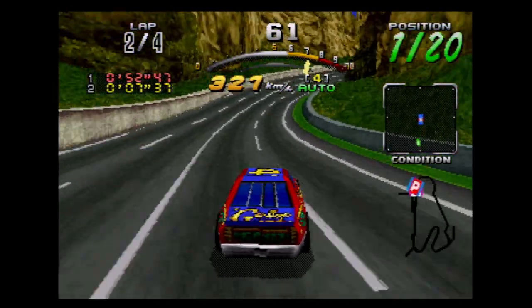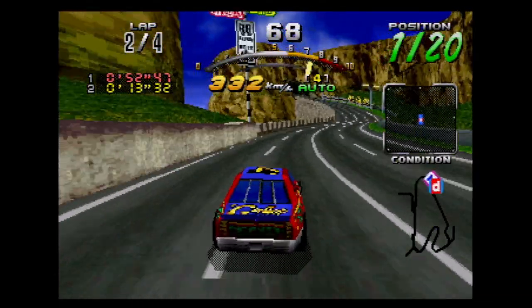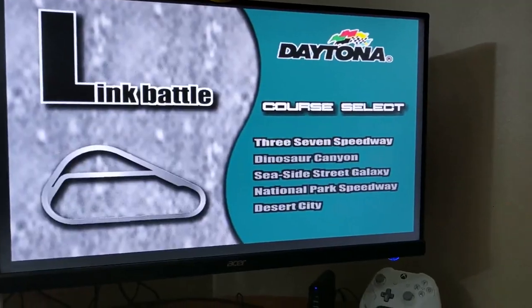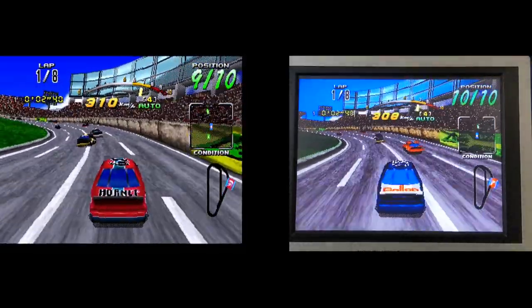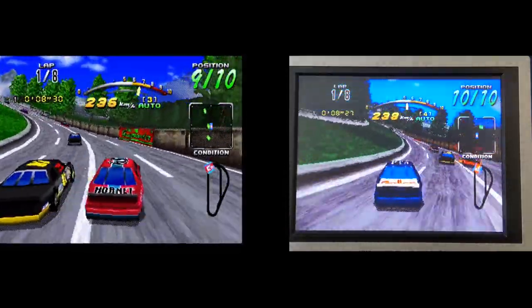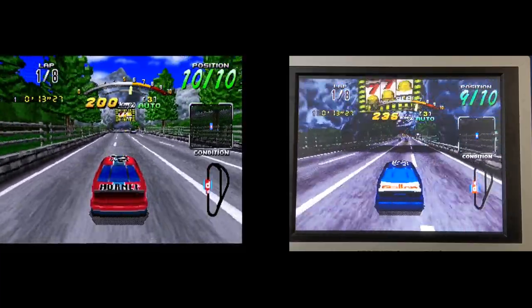The multiplayer offerings have also been greatly expanded. Besides the split-screen experience, Circuit Edition also adds online multiplayer via the X-Band service. But by far my favorite new feature: Daytona USA Circuit Edition takes advantage of the Saturn Tyson cable, which allowed for two Saturns to be hooked up for system-linked multiplayer games. Only seven games actually took advantage of it and Circuit Edition is one of them. The link process happens almost instantaneously and then you're off racing. System-linked multiplayer is just the coolest experience — throw in a couple of racing wheels and you have the closest thing to a competitive arcade experience at home.